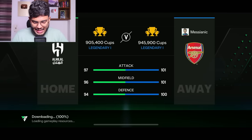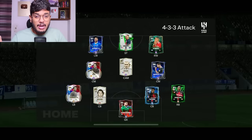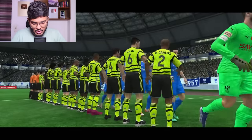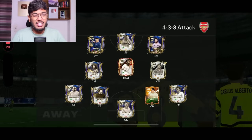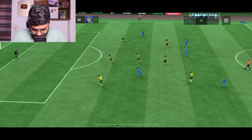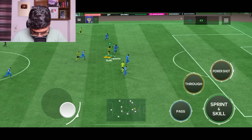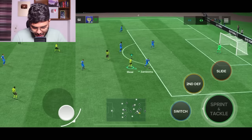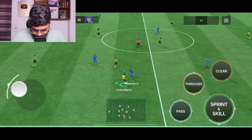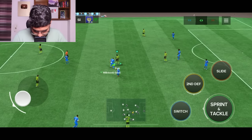We found our opponent — 97 attack, 96 midfield, 94 defense. Rating-wise our team is clear, but never underestimate a Head to Head player because some players are just too skilled. He's got a decent, decently ranked-up team. He's actually playing very well — his passing is decent. R9 to Ruud Gullit — I was about to take a power shot but he contained it. Carlos Alberto with good dribbling. Pele gets a yellow card — not the best tackle but we stopped the counter-attack.